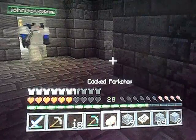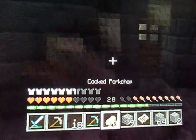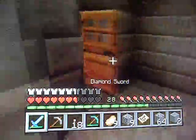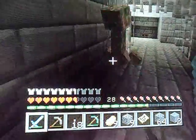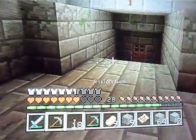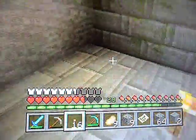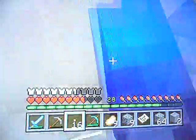I have no ender pearls, that sucks. There's a creeper right here — oh god, creeper! I'll take him out with my sword, my OP sword. It's cool. Alright, there's nothing here now.